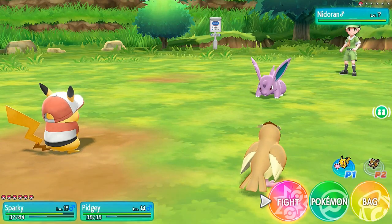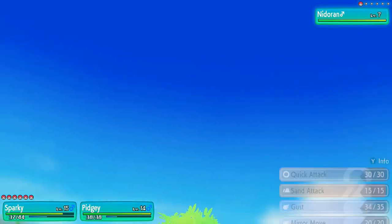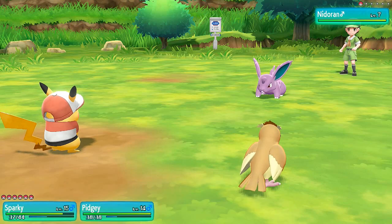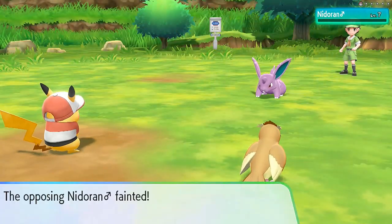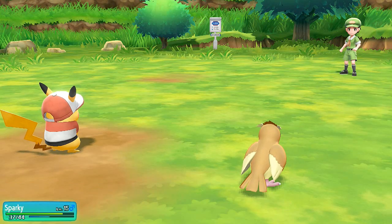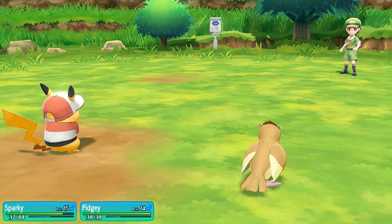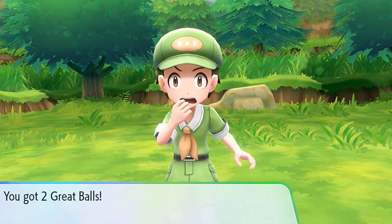Let's get this going with a Thundershock. One thing I just realized in this game is that none of the Pokemon have their status effects, unlike previous games — it's just straight up Pokemon battles. So if you were to physically hit Nidoran male, you won't get poisoned, trust me. Everybody's getting levels. I kind of just want to fill the Pokedex, that's all I want to do. We got two great balls out of this battle.